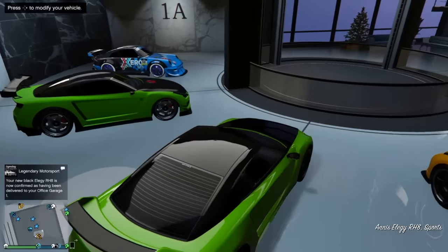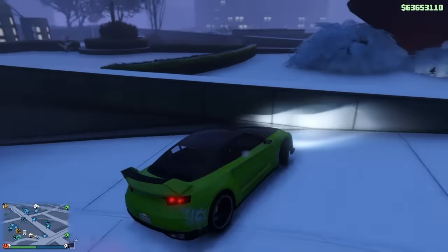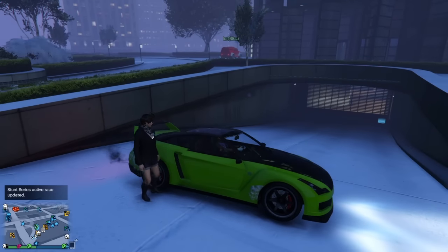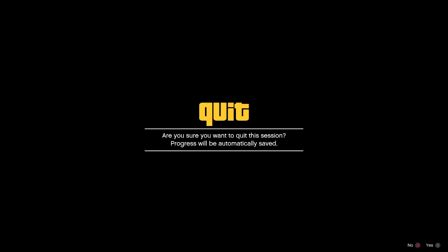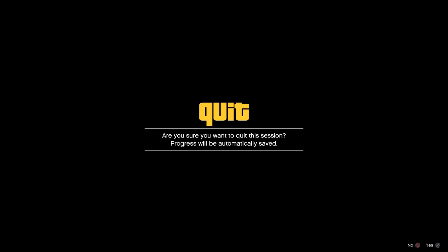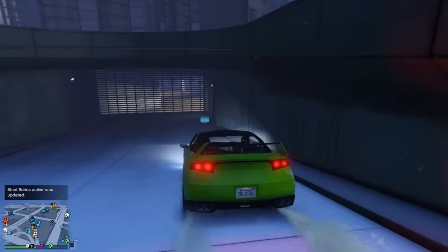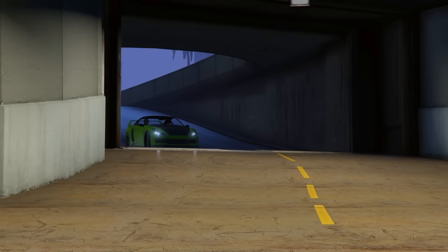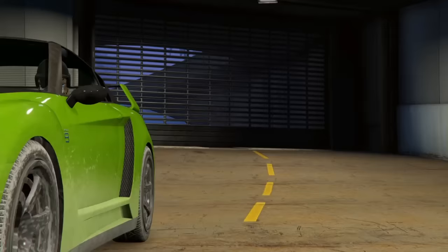Drive out of the garage. All you want your friend to do when you drive out is hold down on the d-pad, go up and select a single player character — they're not going to actually select it, they're just going to navigate to it. They're going to stay on that quit screen the whole time you're duplicating. When you drive back into the garage, your friend's screen is going to be glitched out, and as long as they stay on that screen, that's what they'll see.